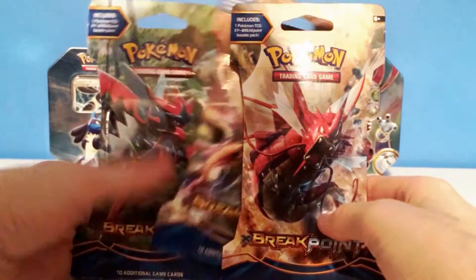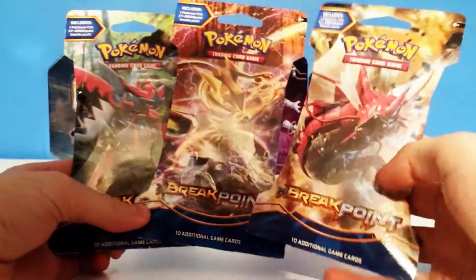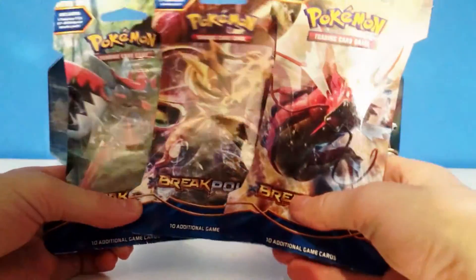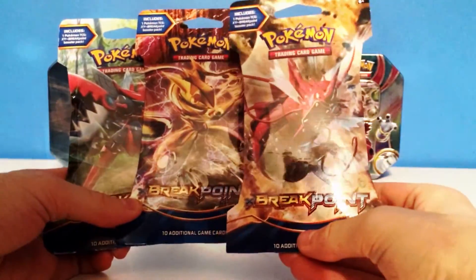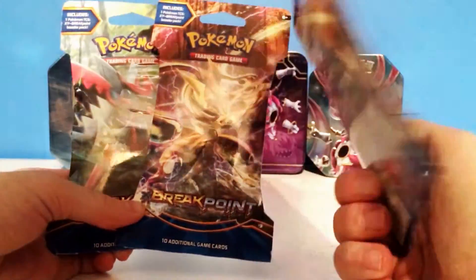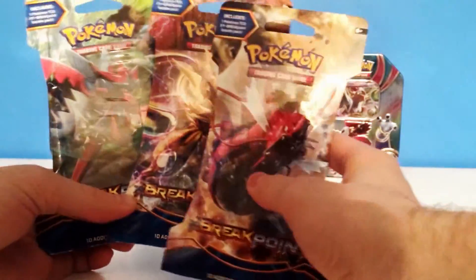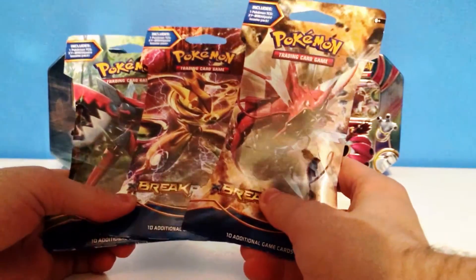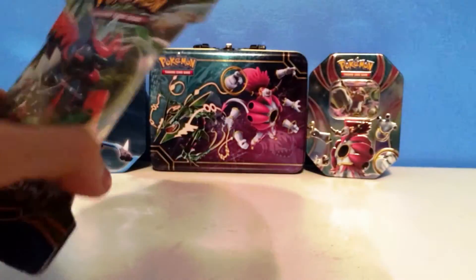Today we have three Breakpoint packs to open up. They are all featuring different cover arts — from left to right: the Mega Scizor cover art, the Groudon Break cover art, and the Shiny Mega Gyarados cover art. I don't know what the actual pack cover art is yet, but I purchased these three packs from Walmart for $4.18 a piece, so hopefully we have some good pulls. We'll just go from left to right since there's no real order here.